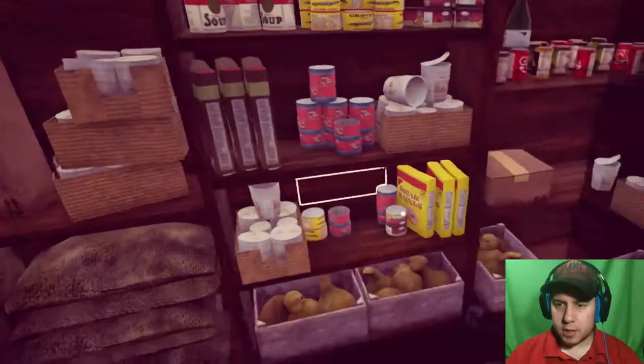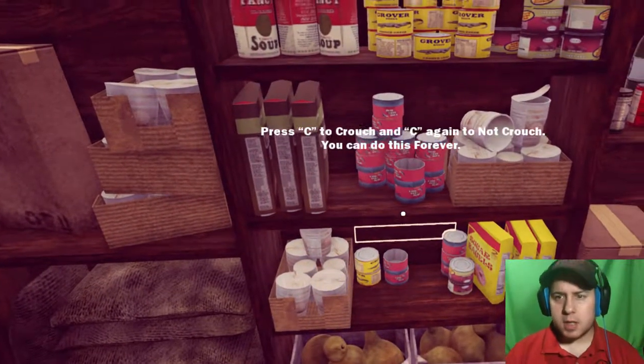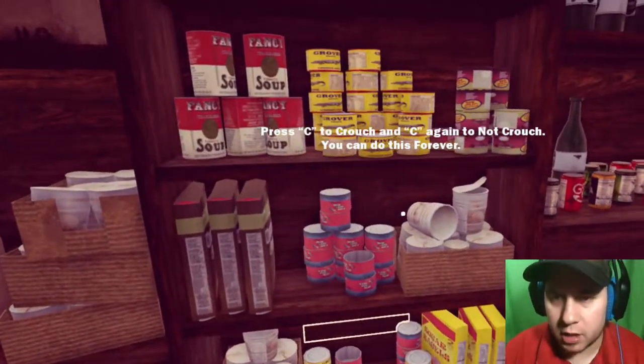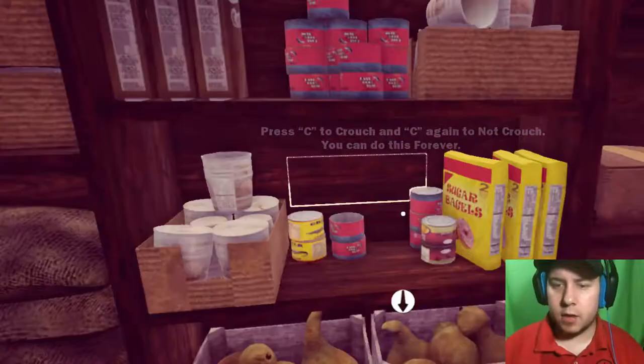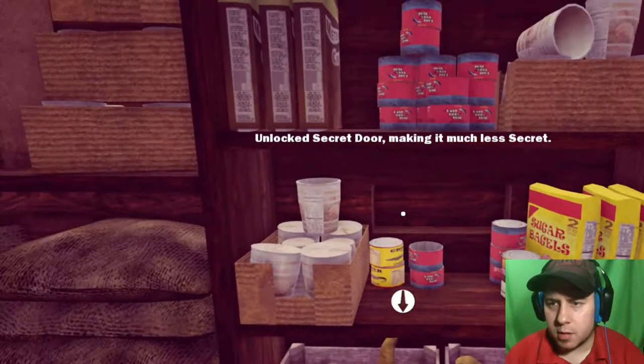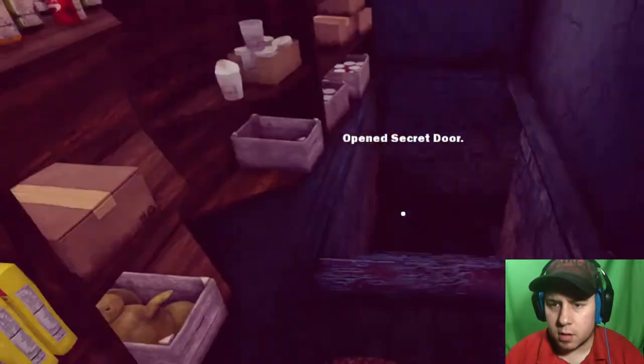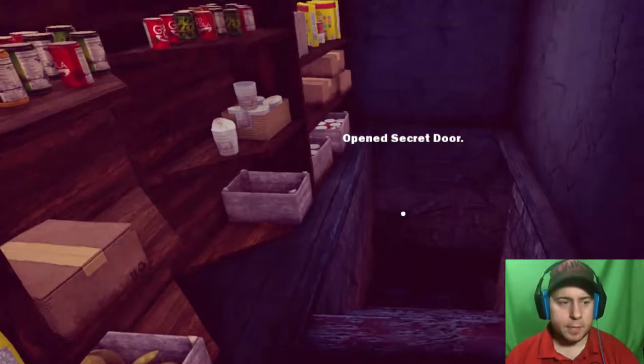Rations for days! Oh, there's a little panel. C to crouch - of course. And C again, not to crouch. You unlock a secret door, making it much less secret. Okay, that got better.